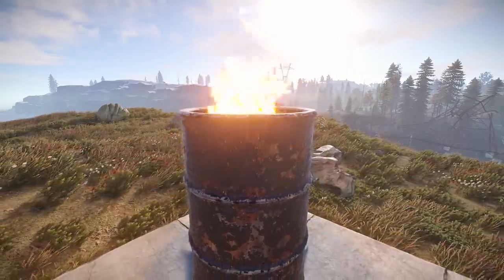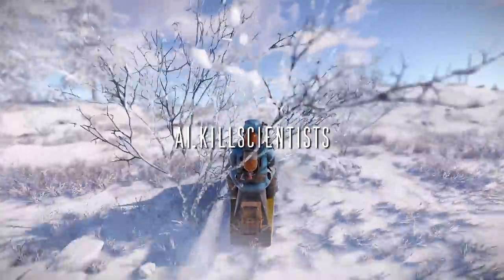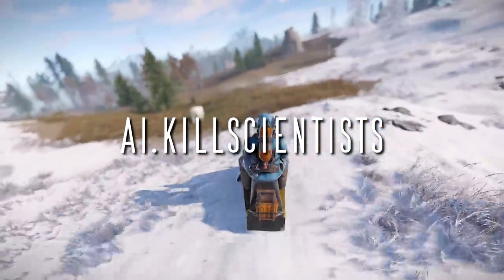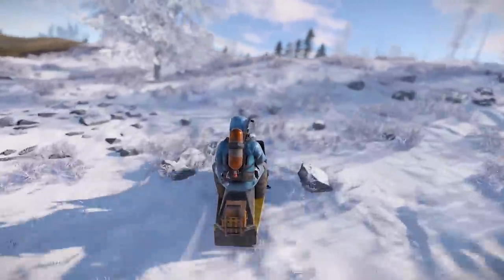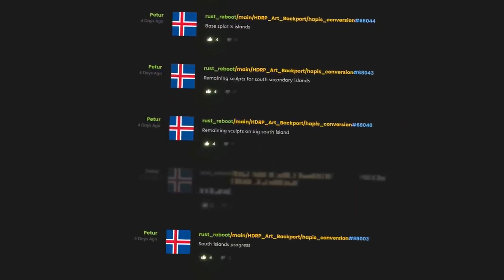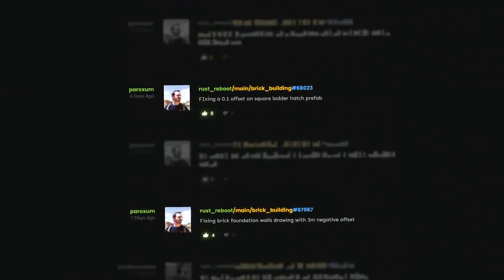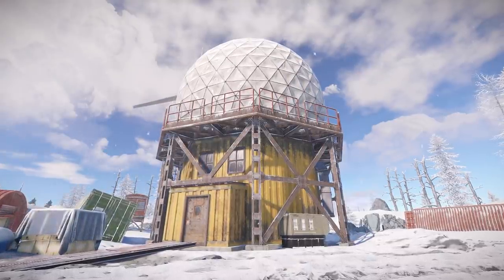Crafted hobo barrels can be picked up and repaired again - this has been broken for a while apparently. And there's a new AI.killscientists command which does exactly that in a radius, useful for cinematics. In works in progress, lots of things are still happening to the Hapis revamp and the brick building branch - intrigued to see what that turns out like.